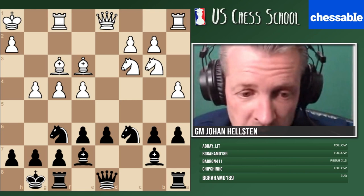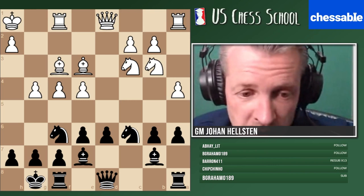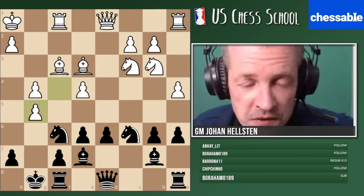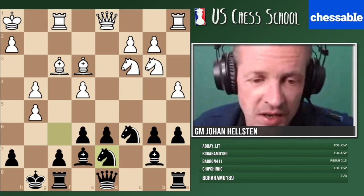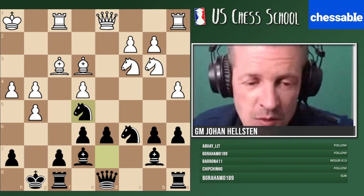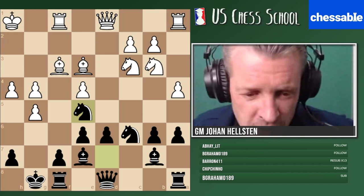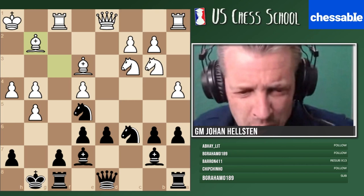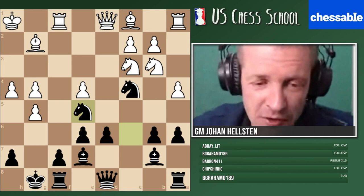The move is g5. If this is the first time you see it, you might fall off your chair, but for any Sicilian player it's a very well-known pattern. We give up a pawn in order to secure the e5 square. If f takes g5, we play knight d7, attacking the g5 pawn, and we're ready to exploit that very nice square on e5. The whole point: we get a fantastic knight in the center.